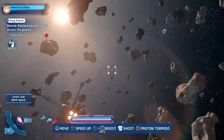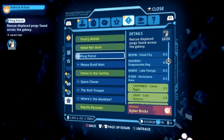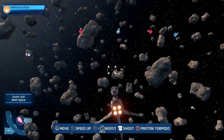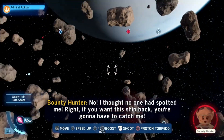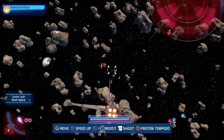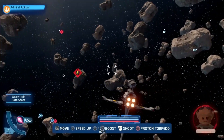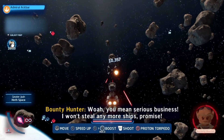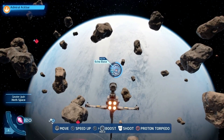Alright, where is that guy? It's Bespin. Let me stop tracking the Porg for just a second. There he is. There's no way you'll catch me. Don't bet on it. Alright, let's head down to Echo Base and find that Wookiee.